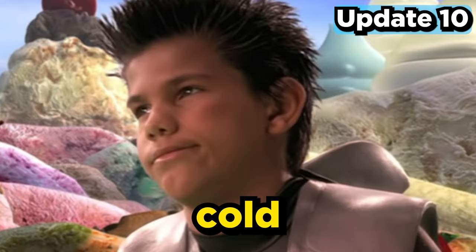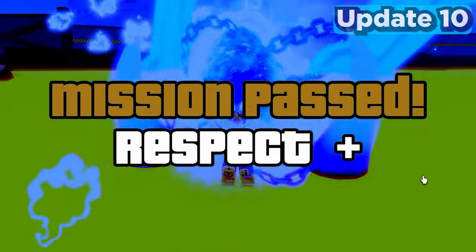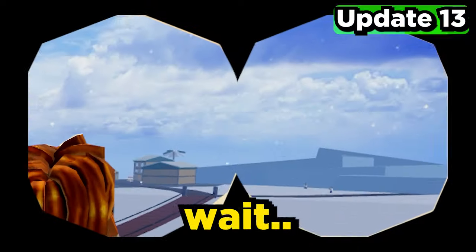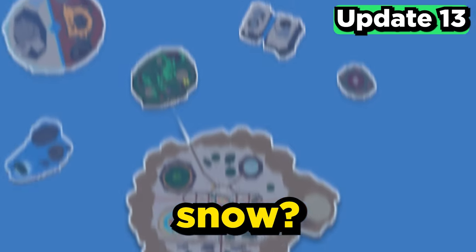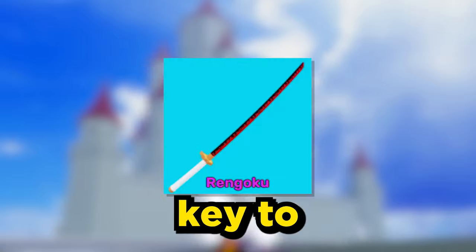In update 10, we got hot and cold — think Sharkboy and Lavagirl. You're going to go to the Lava Site to troll players, because why not? And is that snow? Let me introduce you to the Ice Castle, which is really known for the hidden library key to get Rengoku.